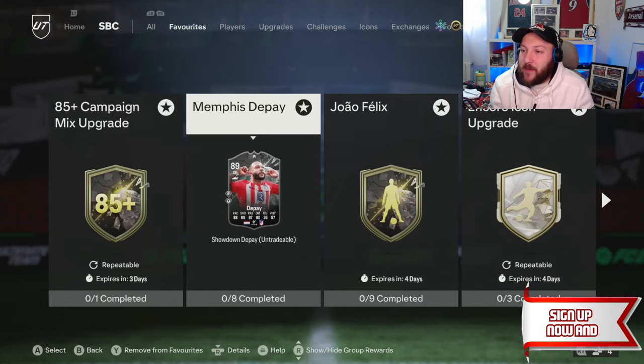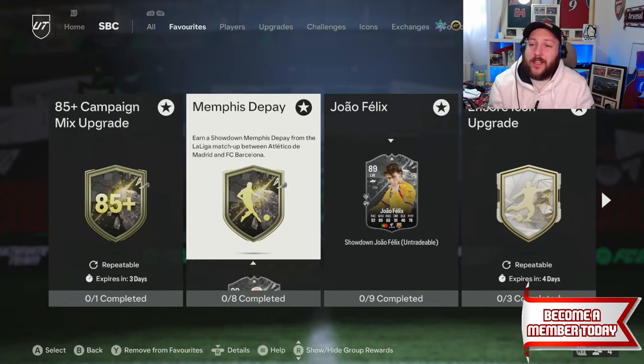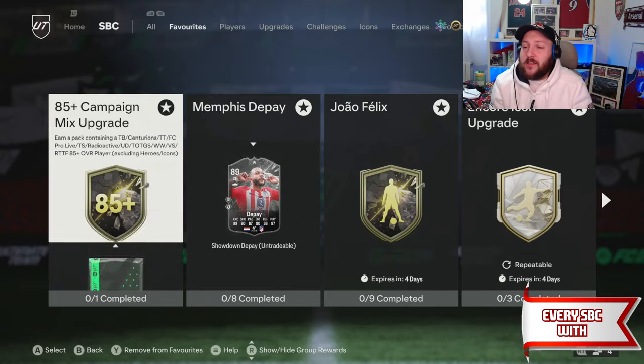The 89-rated João Félix and Memphis Depay SPCs are out. We're going to need the 9-squad and 8-squad versions. I'm going to do both of them in the same video instead of wasting your time.